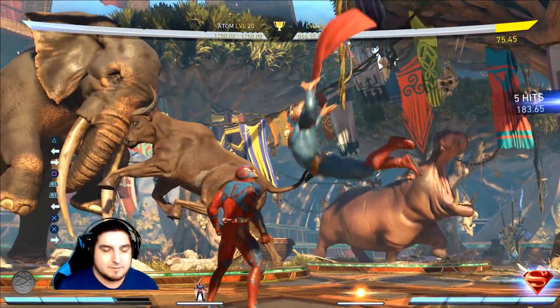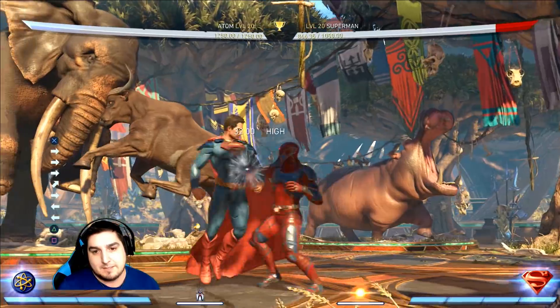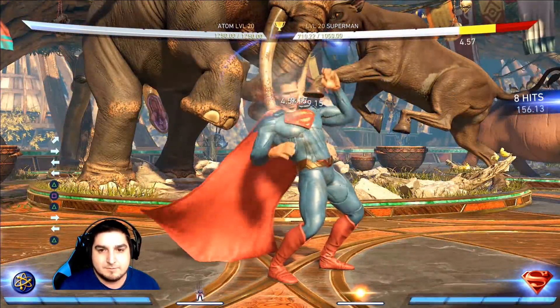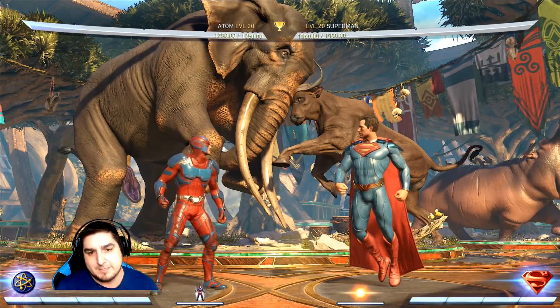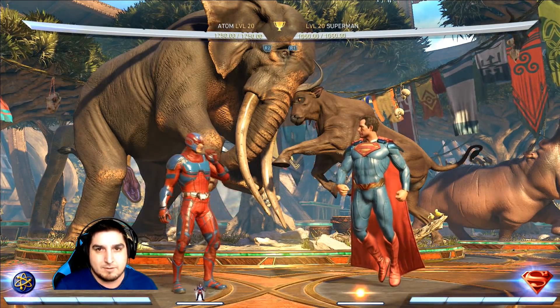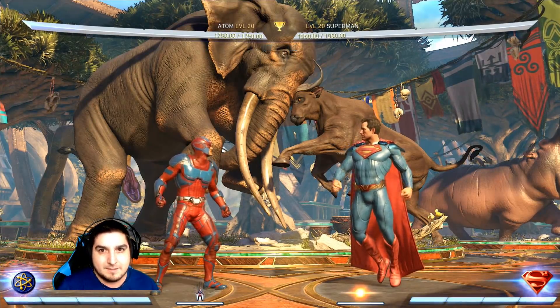Then it's the back 3, and then we're going to hit the jump 3 again at the peak of the jump, and then end it the same way with forward 2-1-2. This is probably what you're going to be using a lot for punishing — someone does something unsafe, you can throw this combo out. It does cost a bar and doesn't do the greatest damage, but it's definitely an option.